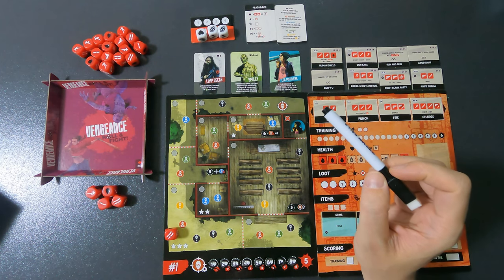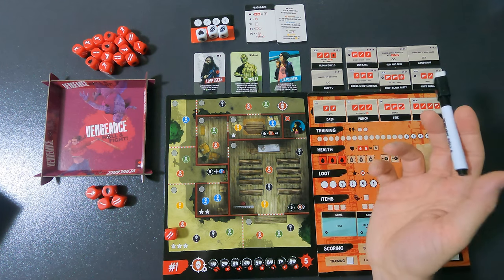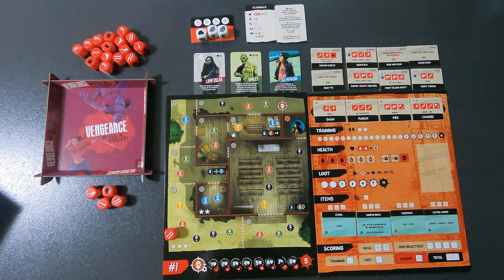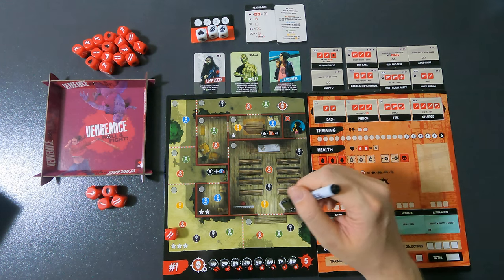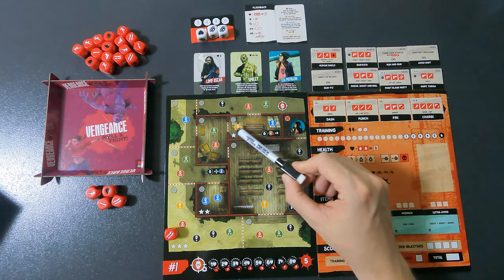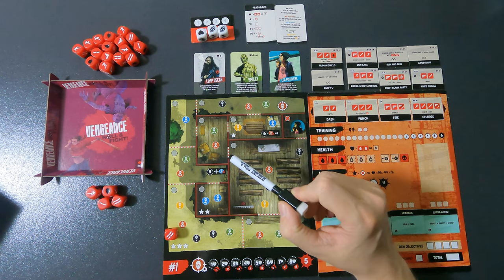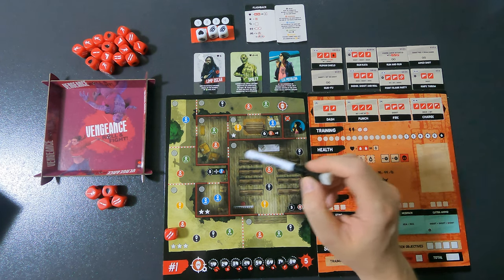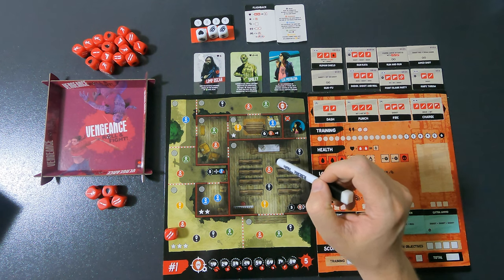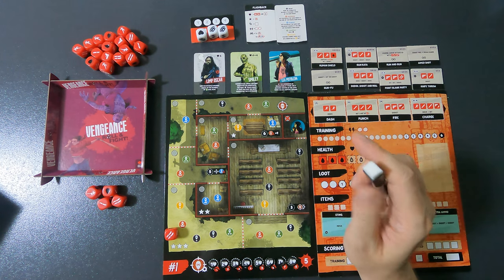Something very important: pay close attention to the doorways. In my first game I thought I could walk through walls — don't make that mistake. Always double-check you're going through the correct rooms. Also, yellow tokens are blockers — if you enter a room with a blocker you cannot leave until they're dead. Other enemy types won't stop you from passing through.